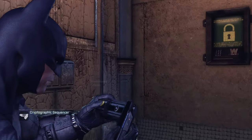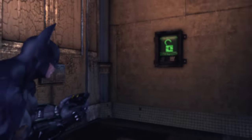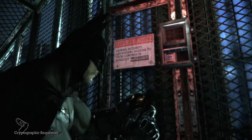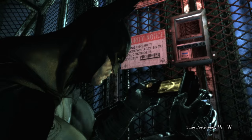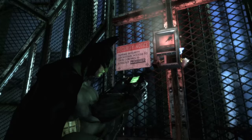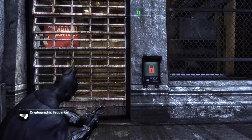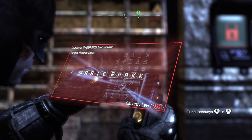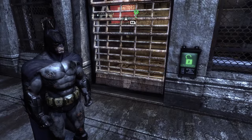The GCPD also serves as our tutorial for the sequencer — we're locked in and need to override a panel to leave. In Asylum, the sequencer was vague and obtuse, requiring you to get a waveform erratic and the background green by rotating both analog sticks into the right positions, with little feedback. City improves this by making it password-based: the left stick reveals one half of the word while the right stick unveils the other, providing much better feedback to the player.